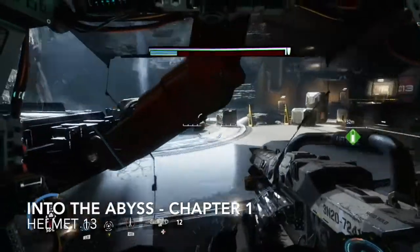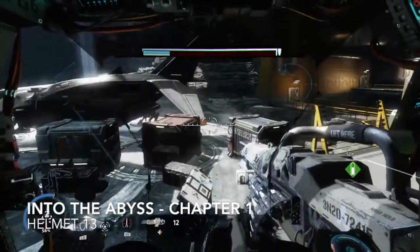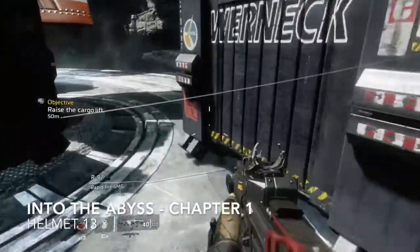Helmet number thirteen — you'll come to this area with a landing pad with an aircraft sitting on top of it, and the helmet will be underneath that. Jump out of your Titan and follow me once again.